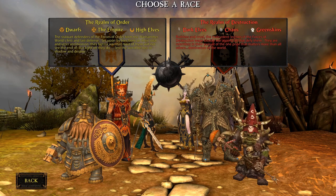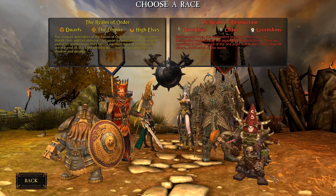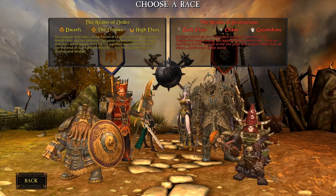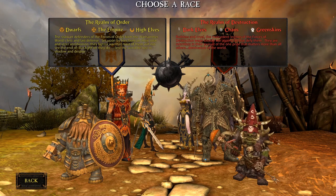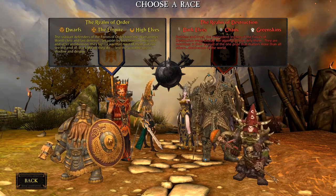This game has two factions: the Realm of Order and the Realm of Destruction, more like Alliance and Horde in World of Warcraft. Each realm has three distinct races. The Realm of Destruction has the Dark Elves, Chaos, and Greenskins, while the Realm of Order consists of Dwarfs, the Empire or Humans, and High Elves.